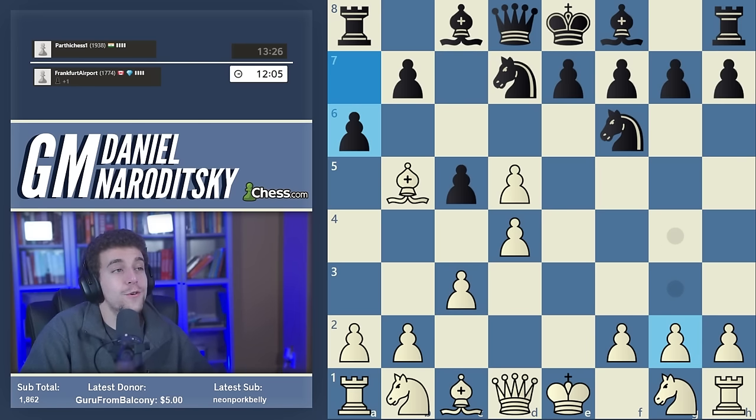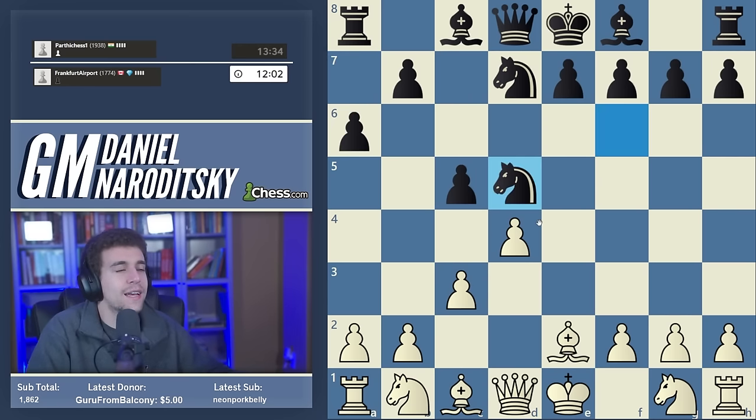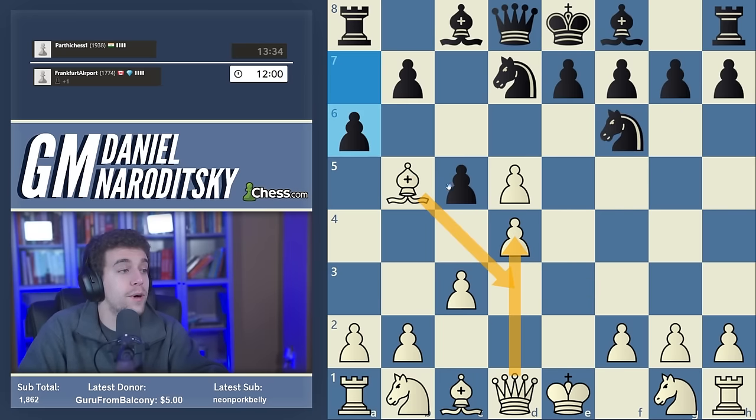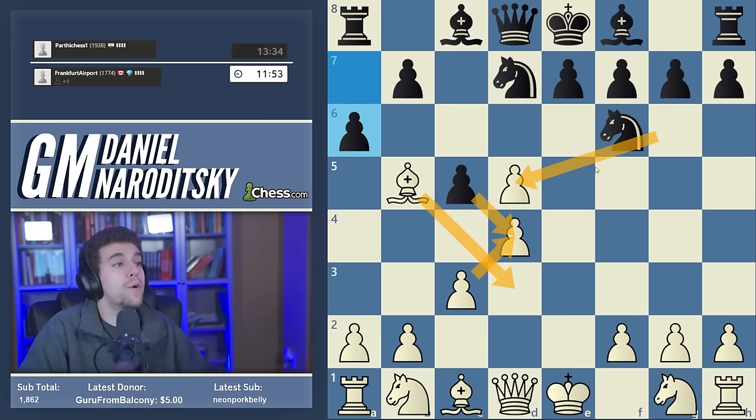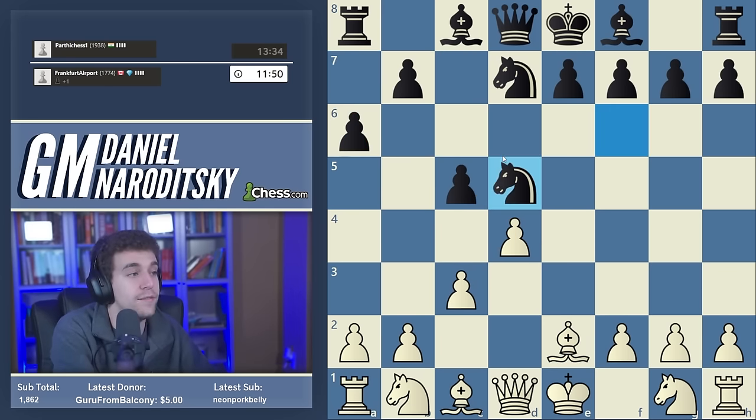Those of you who've seen all the speedrun videos might remember a similar idea I recommended against what's called the Portuguese variation of the Scandinavian, where you throw in the check on b5 and then drop the bishop all the way back to e2. Why not d3? Because that destroys the connection between the queen and the pawn — Bd3, black can capture on d4 — and what we do not want is an isolated queen pawn position where black's knight is already blockading the square in front of it. Instead we drop back to Be2 and simply continue developing.